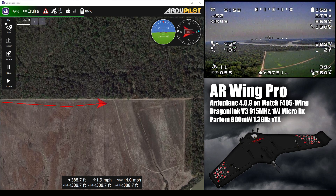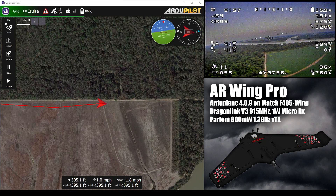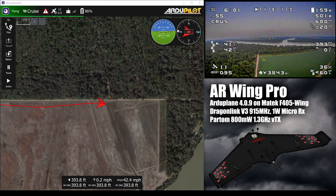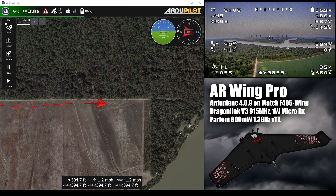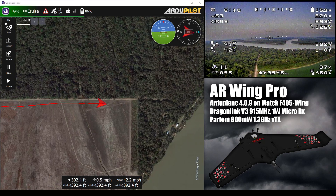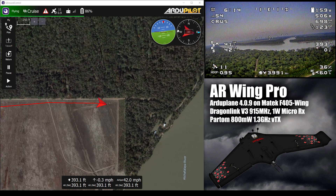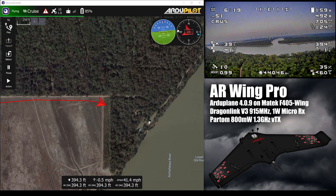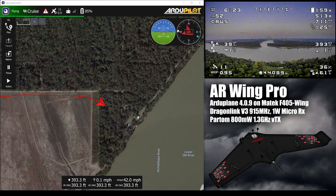I guess we're just going to head out to the river and then maybe head back home. The sun has already set — it's 7:38 right now. I don't want it to go dark on me before I can land, although I do have the Caddx Ratel in here, which is a reasonably good camera for low light. So we're just over 4 miles now, flying with a 915 MHz DragonLink receiver, the V3.